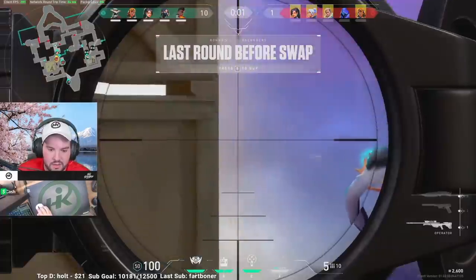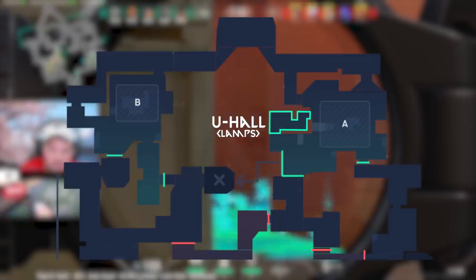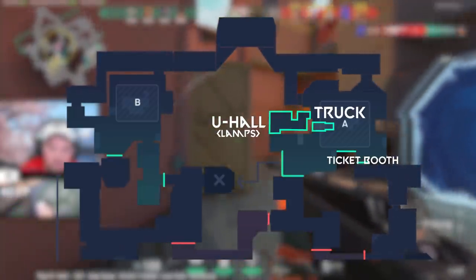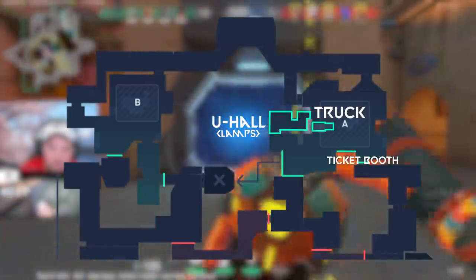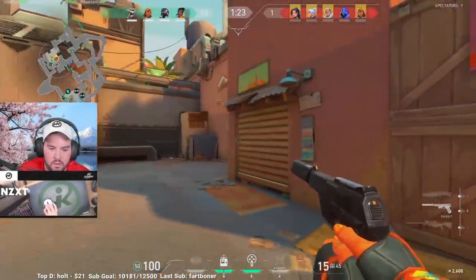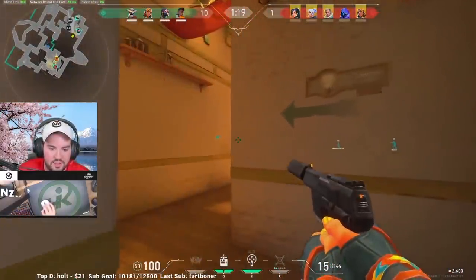Now that we have the basic setups nailed down, let's talk about some critical points of the map. First we have U-Haul, or Lamps. This area is the focal point of A site — it allows you to peek both sides of the site with either cover from truck or cover from ticket booth. This makes it the single most important area to control on A site. Whether you're defending or attacking, controlling U-Haul creates a ton of opportunity and causes so many problems for the enemy team.